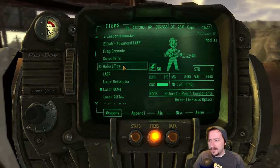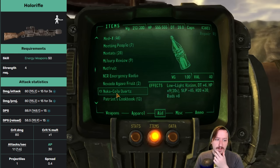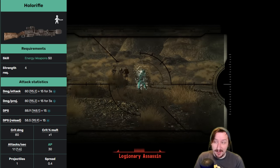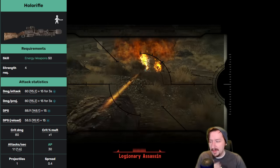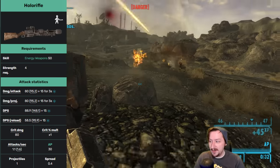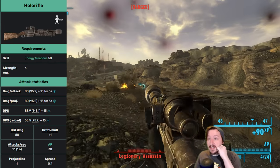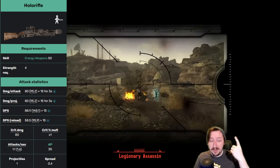Up next we've got the Holo Rifle. It's a unique weapon — you're just given it at the start of Dead Money; Elijah gives it to you. This requires 50 energy weapons and 4 strength. It does high damage, pretty high DPS, and really high crit damage, which is nice, although it just has a regular crit modifier. It has good action point cost for how much damage it does, and about the same spread as the Plasma Rifle. This is a modified grenade launcher — it's pump action, so you load it one cell at a time. It holds four rounds. It does weigh a decent amount and doesn't have a ton of health. You can find three upgrades for it in Dead Money, and you do have to get them while you're in Dead Money. These mods include a focus optic to get 25 more damage — that's really good.